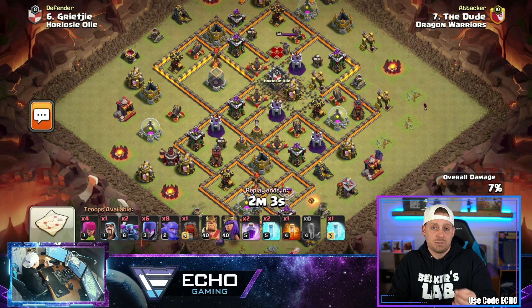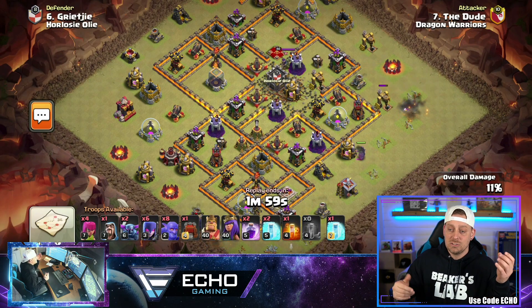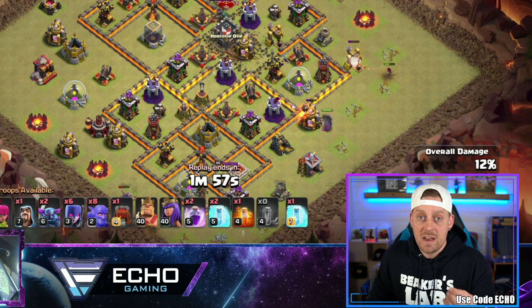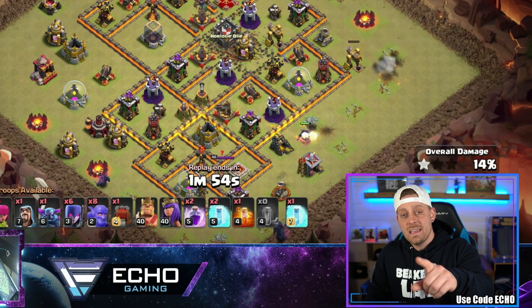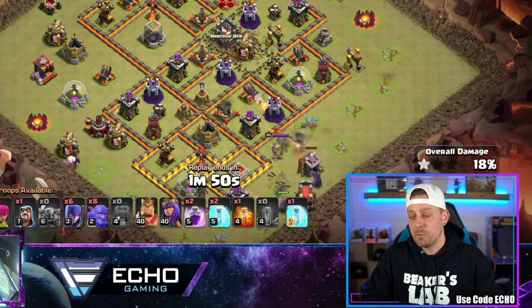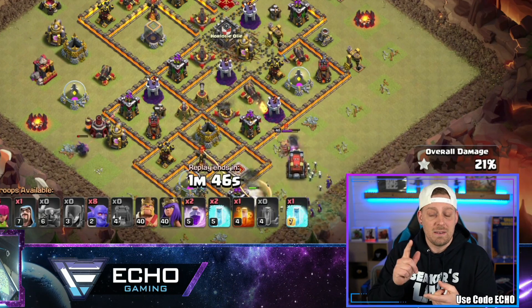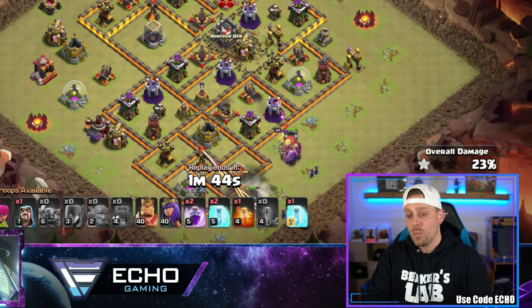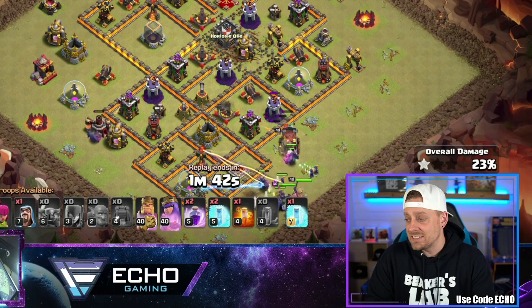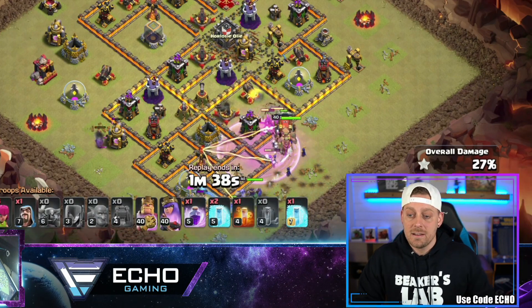You've got the Yeti Bow Witch type strategy that people use at higher levels, taking out the Pekkas. It's something I like to use myself — I am the veteran spam attacker in Clash of Clans. By the way, use code ECHO inside the shop when you purchase your bases over at Champ Bases, when you buy gems inside of Clash of Clans, or when you buy your Season Pass. You can basically use code ECHO anywhere on the internet.